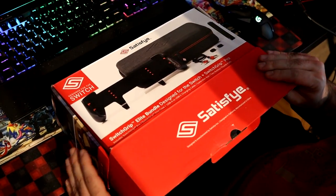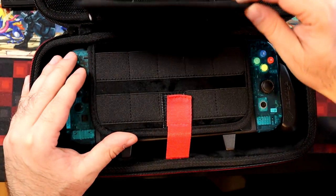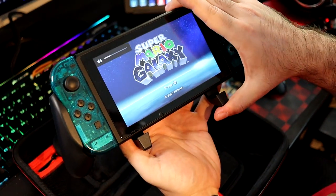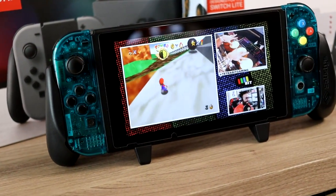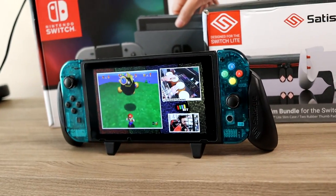They recently sent me over their Zenigrip Pro Elite bundle, which comes with this big boy case, which can hold like 20 games and basically anything you would need to bring on the go. There's also the Zenigrip, which is super easy to attach to a Switch and makes holding the Switch for long periods of time much more comfortable. My favorite thing about it is the grip's ability to double as a stand that feels way more stable than the Switch's kickstand.